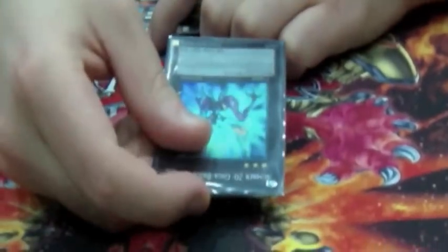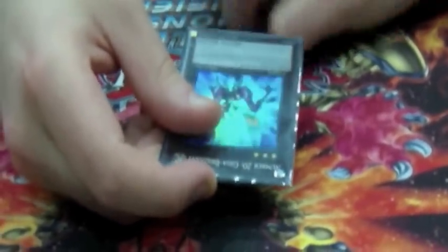Gagaga — just to make your Carriers bigger, your rank fives bigger, everything — you pump over Dragons. Leviathan Dragon, just a really good first turn, second turn, any time really.